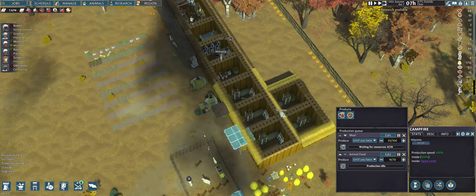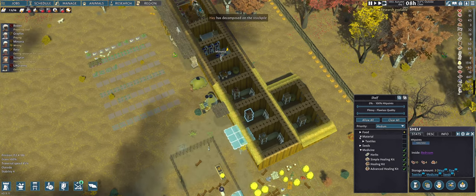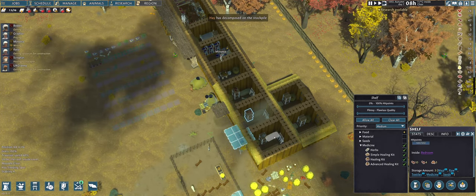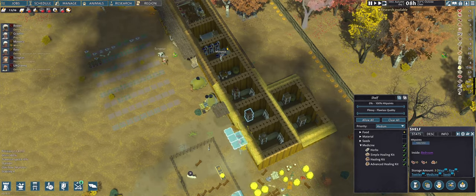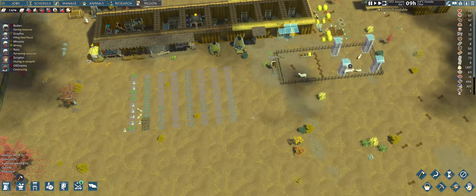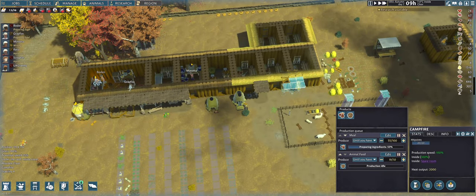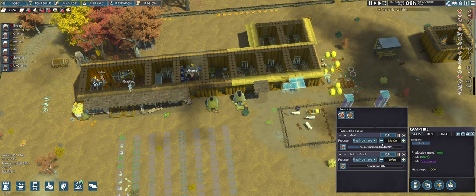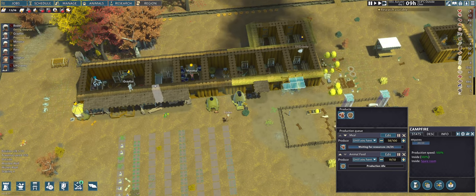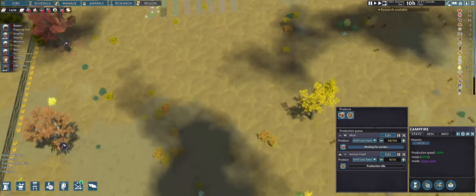Can I actually store alcohol on these shelves? A hay bale has decomposed. Research available — not yet. What are you preparing now? Yes, you're preparing a meal. Gray Fox is sleeping — okay, things are going okay-ish.